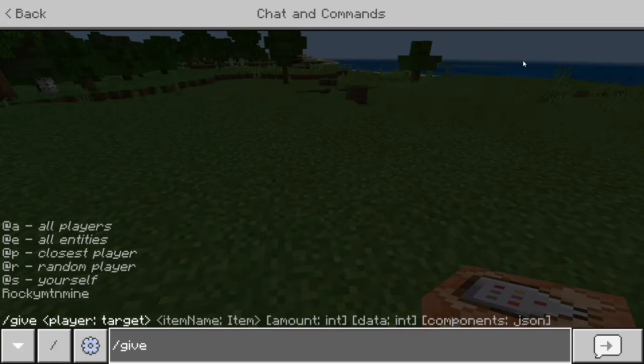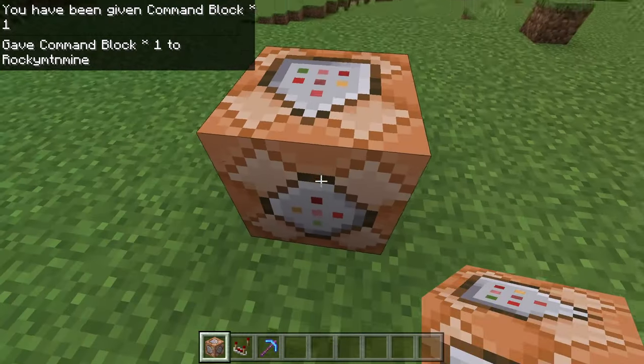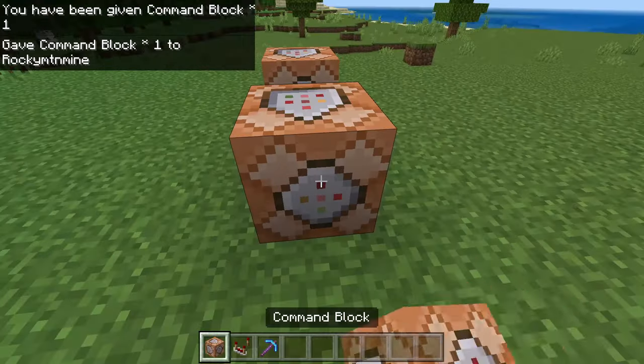To start doing this, you need a command block. To get a command block, type /give @p command_block and it should give you a command block.